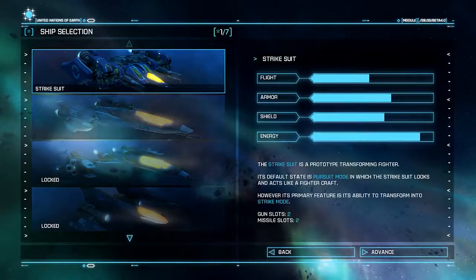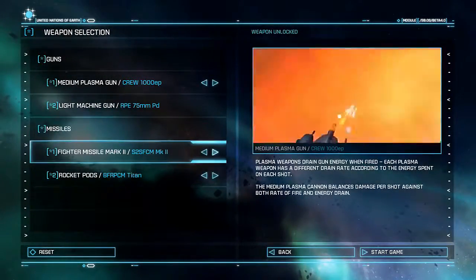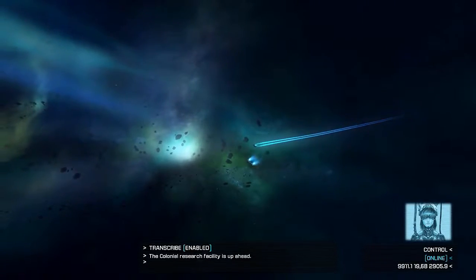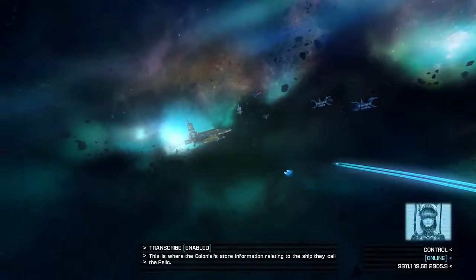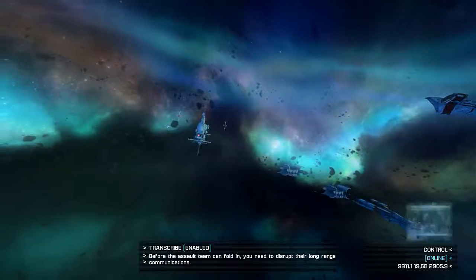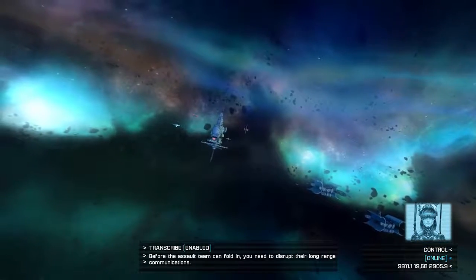So we need to take care of anything protecting that ship. Yeah, it didn't crash on me this time — it crashed before. This is where the Colonials store information relating to the ship they call the Relic. Before the Assault Team can fold in, you need to disrupt their long-range communications.